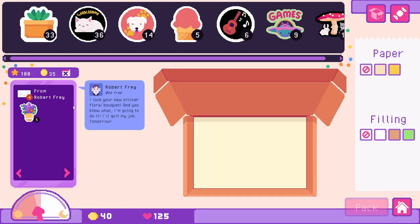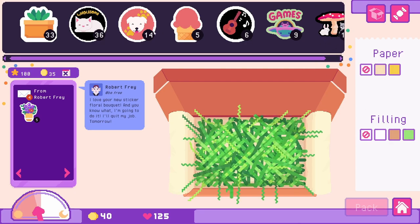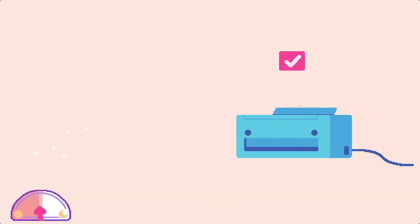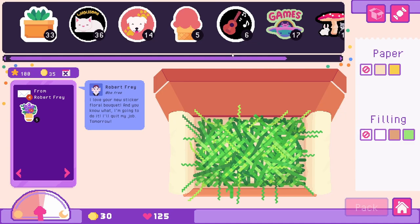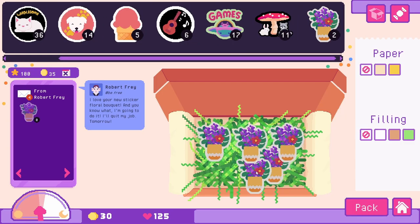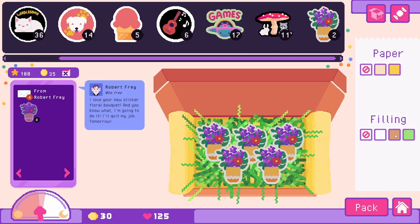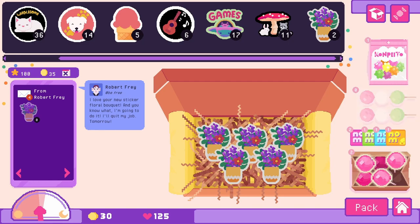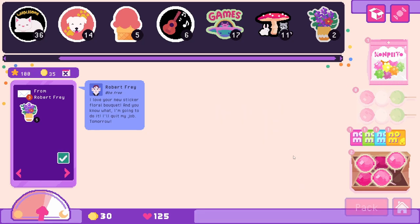This is Mr. Robert — he loves our floral bouquet, so let's give him more of those. We don't have one — we need to print one, actually. So let's print this and give him his floral stickers. You can plop them down and then move them to where you'd like. Let's mute it down a bit, and he's quitting his job tomorrow, so let's give him a little candy as a good luck. And let's pack it and ship it.